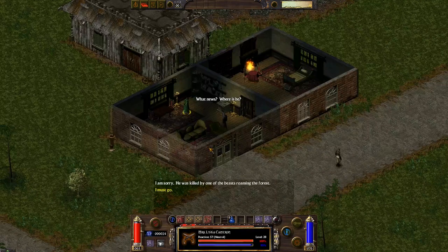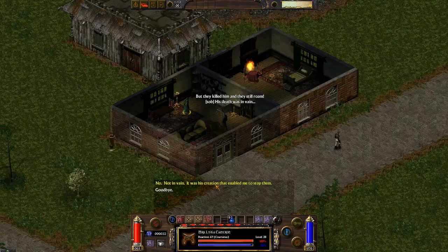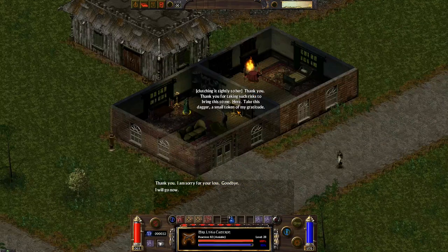I have news of Liam, Miss Cameron. What news? Where is he? I am sorry — he was killed by one of the beasts roaming the forest. No! My baby, my poor baby. I am all alone — I have no one left. He died trying to stop the creatures. He was a hero. But they killed him and they still roam. His death was in vain. No, not in vain — it was his creation that enabled me to stop them. Truly? If not for your son, the city would have been overrun with beasts. I will miss him so. At least his death was not in vain. Here — I found this journal at the workshop. He wanted you to have it. Thank you. Take this dagger, a small token of my gratitude. I am sorry for your loss.